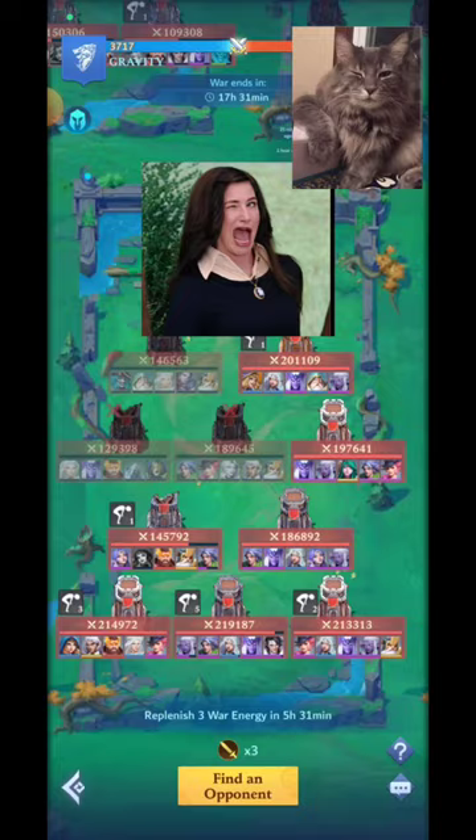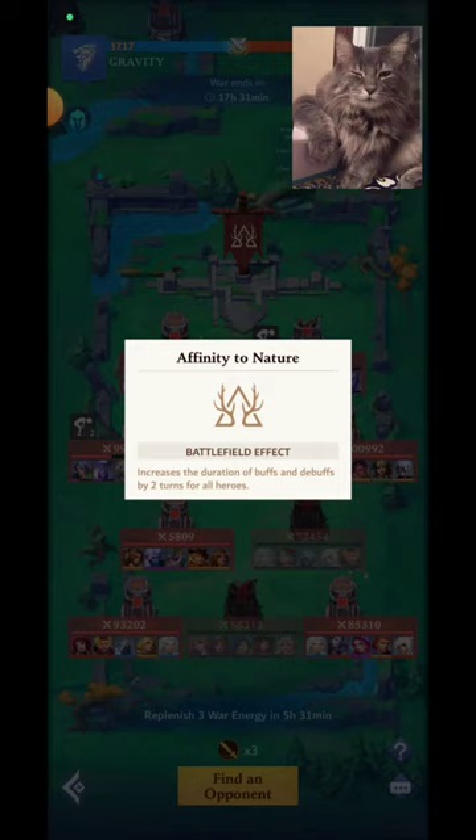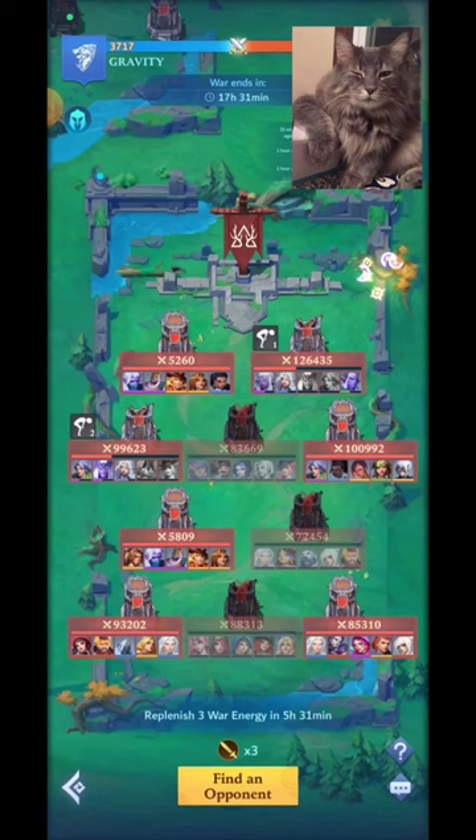Now F3: Affinity of Nature. It increases the duration of buffs and debuffs by two turns for all heroes. This field requires you to choose specific heroes that thrive with buffs and debuffs. In the past, a lot of players would use Isadora and Cathbad together — Isadora would go off, everybody would get the buff, and it would last forever. If you didn't have a dispelling hero, it was game over. So yeah, not having dispellers is a real problem on F3.